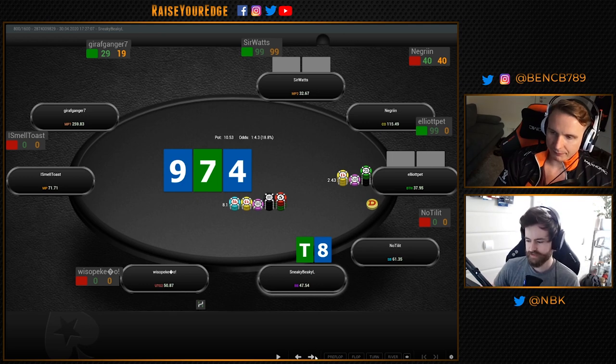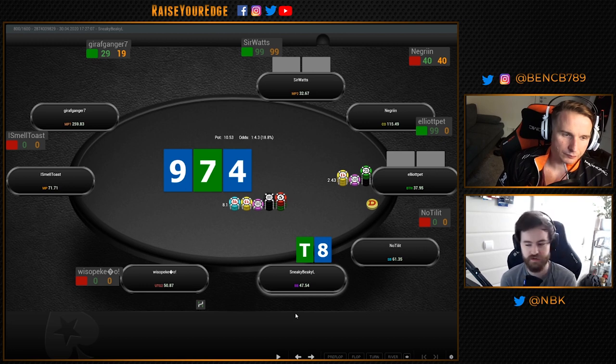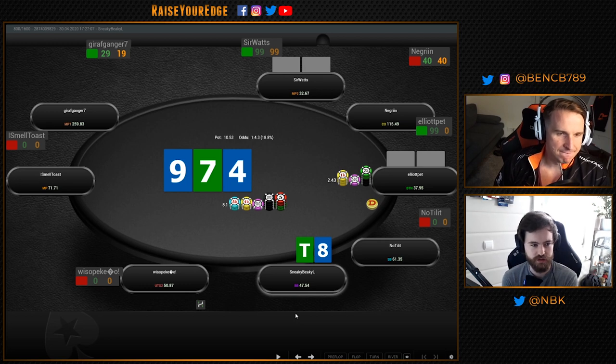He bets out — check-check-bet. Because we have fairly deep stack sizes and we have a backdoor draw, it's not really going to be too valuable but it can work. Against their range which is going to be extremely wide, and because my range hits this board hard when I'm defending from the big blind, I'm more on the aggressive side. Especially in a 2K, if I hit a jack or a six I just want to take it all and put variance in my hand.